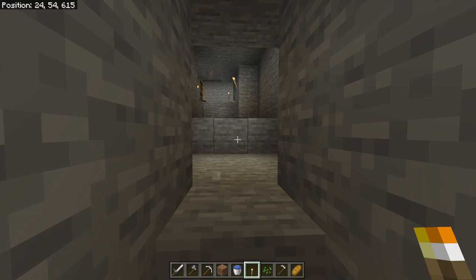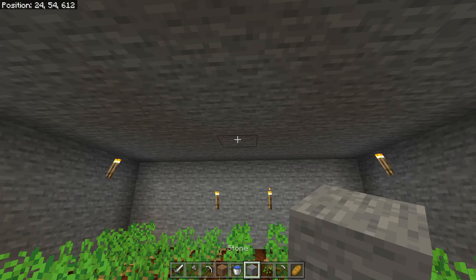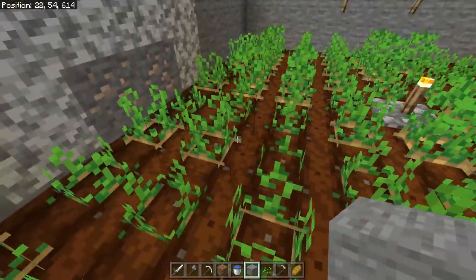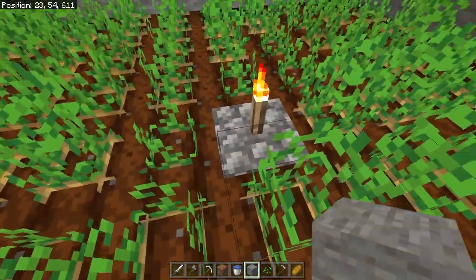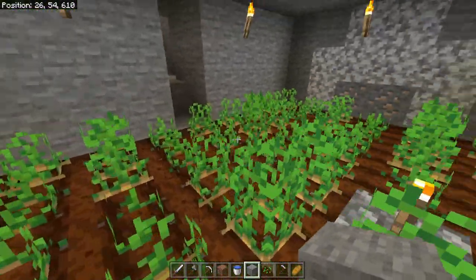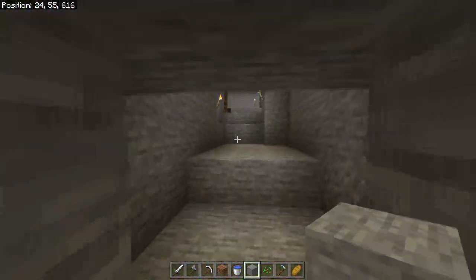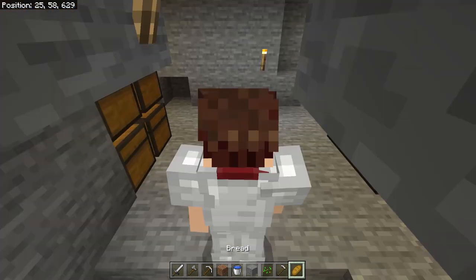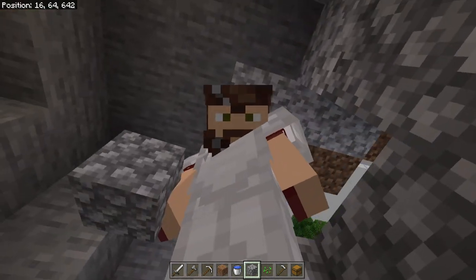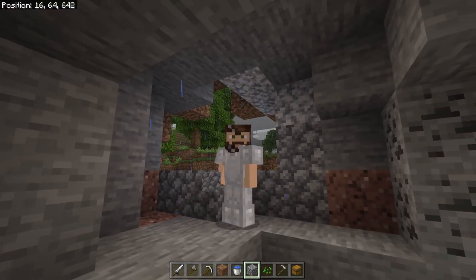We worked with the terrain — right above us there's an open floor from another part of the cave, so we dug down and worked with it. We have a well-lit room here, using an upside-down waterlogged stair so I can put a torch on top of it. We got potatoes growing so that once those grow up we can throw them in the furnace and get ourselves some baked potatoes, which is a great food source. But for now, we got ourselves some bread.